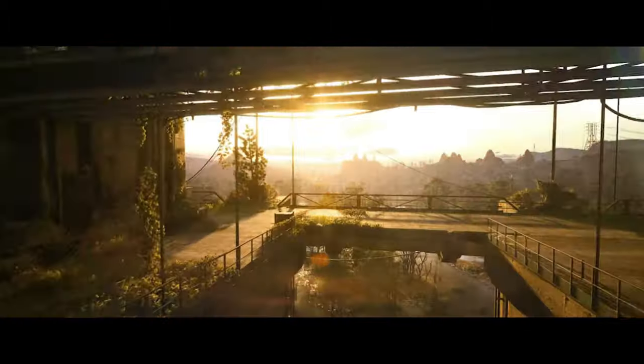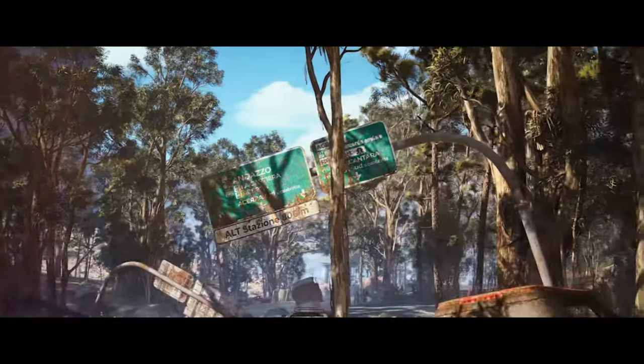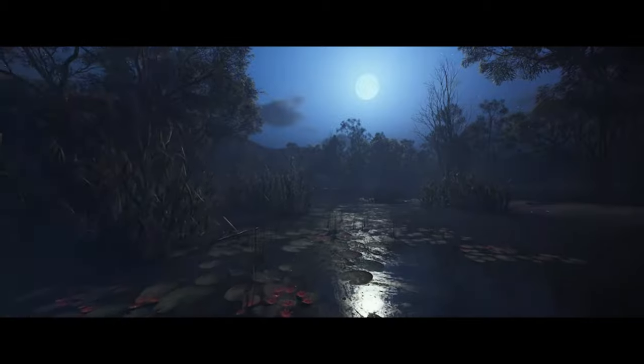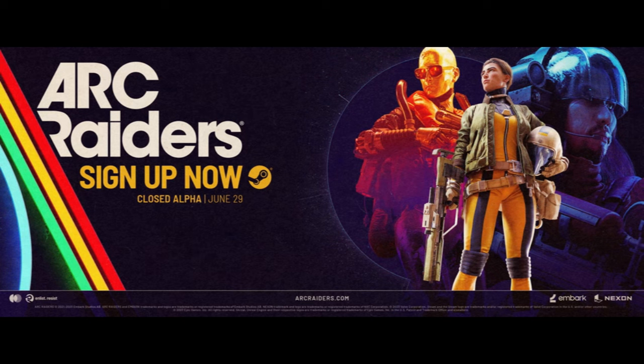Embark Studios, in collaboration with their subsidiary Embark Studios AB, serves as the publisher for ARC Raiders. They have skillfully crafted a captivating narrative that unfolds within the underground colony of Speranza. Within this colony, Raiders scour the landscape in search of vital supplies, ranging from remnants of previous encounters with the ARC to intriguing relics from a distant past.